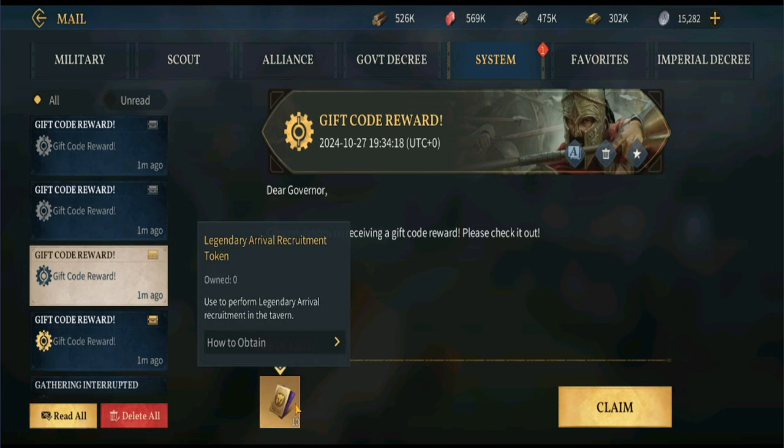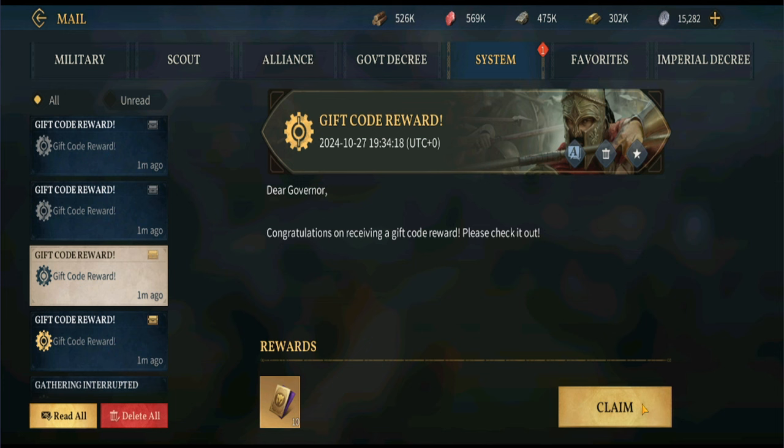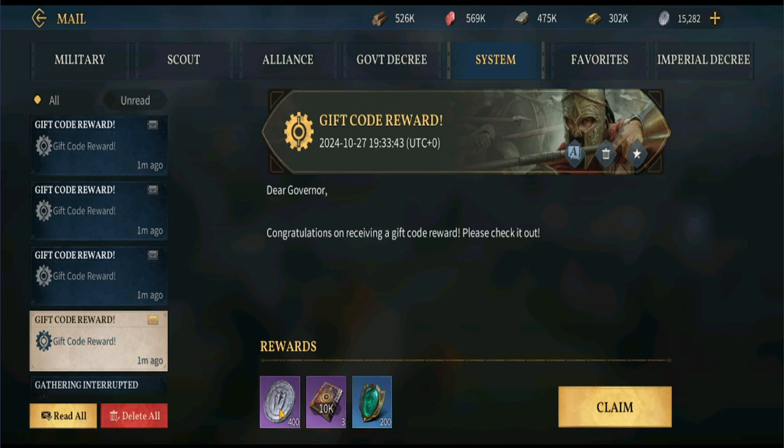The next one is going to be 10 Legendary Arrival Recruitment Tokens. The last one gives more Empire Coins, some XP for the heroes, and some skill points.